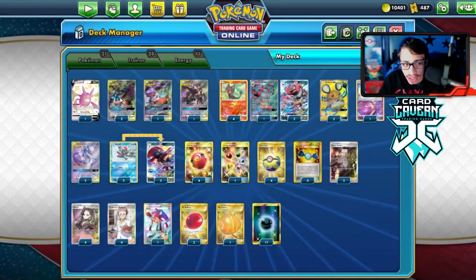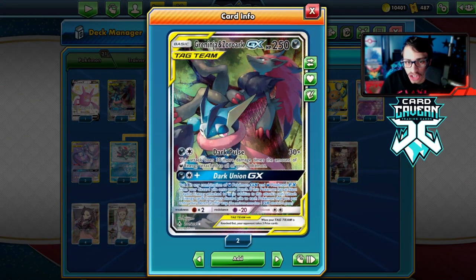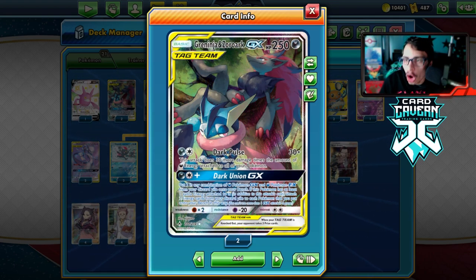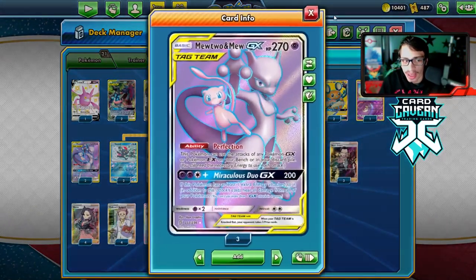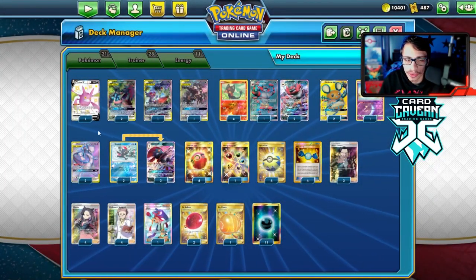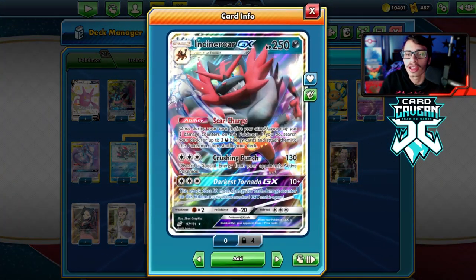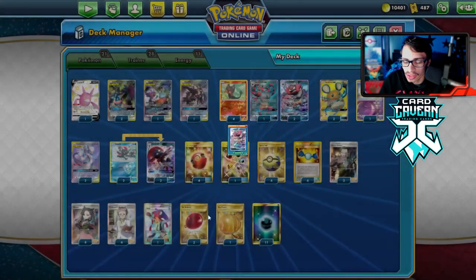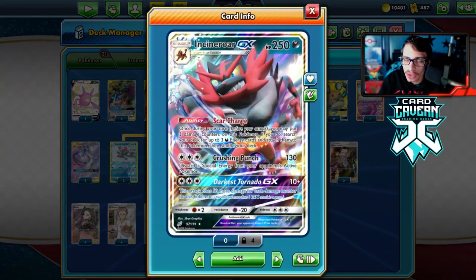We can put up to six energy in play per turn, which really racks up damage for big attacks like Greninja & Zoroark's Dark Pulse, doing 30 plus 30 more damage for each dark energy attached to all your Pokémon combined. We have Weavile to take energy off Incineroar, Mewtwo to copy attacks, Sableye, and Darkrai. The only downside is this is a Stage 2, so we have to play Rare Candy.